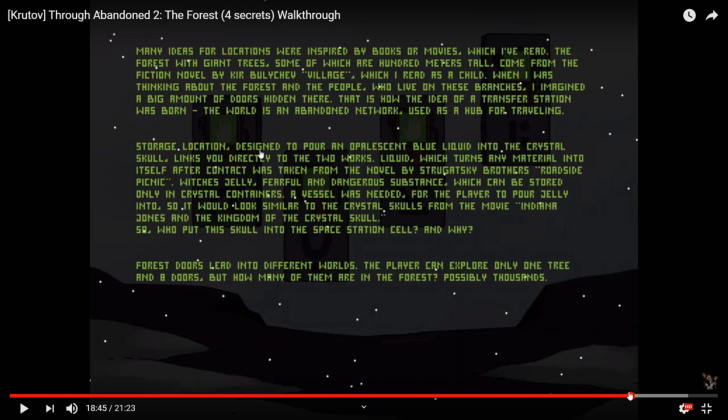Back to the commentary — books which I've read: forests with giant trees, some of which were 100 meters tall, come from the fiction novel by Kir Bulchev, 'Village,' which he read as a child, where he was thinking about the forests and the people who live in these branches. He imagined a big amount of doors hidden there, now the idea of the transfer station. The world is an abandoned network used as a hub for traveling. He was taking just a story about a bunch of trees and added his own thing — it's interesting.